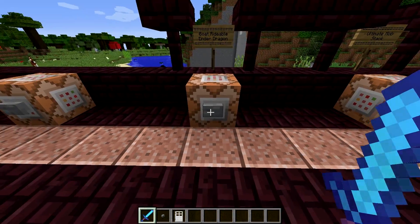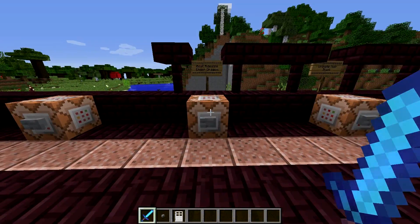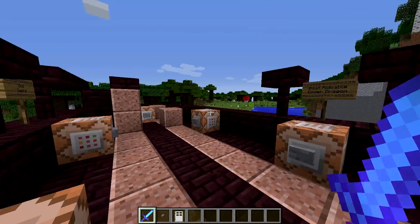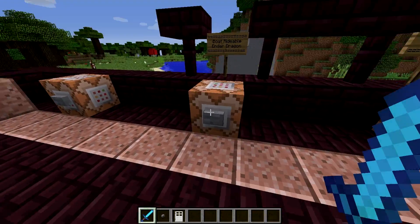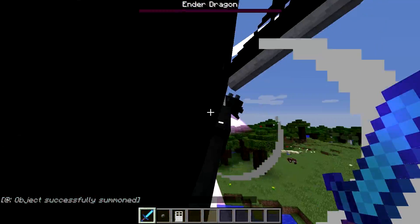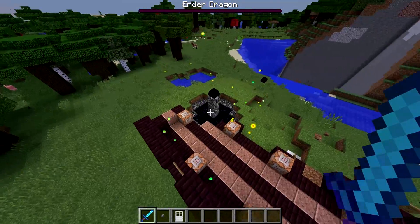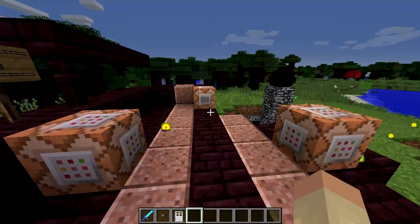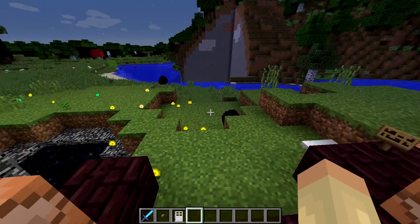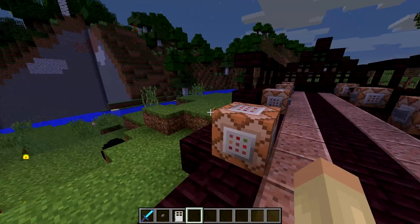The next one is a boat rideable ender dragon, which I guess is just the same but with a boat on top instead of a minecart. Never really tried it. As soon as we spawn him in I'll just kill him. And the portal is literally right there. We've got an egg — we've got two eggs! Wait, where did the second one come from? I don't know.